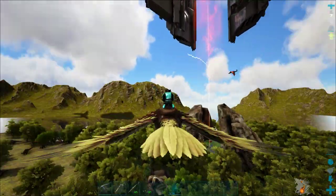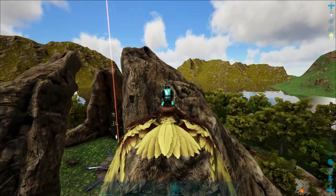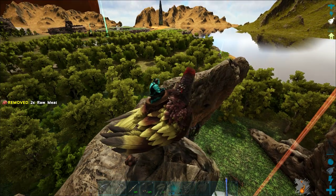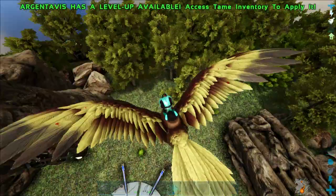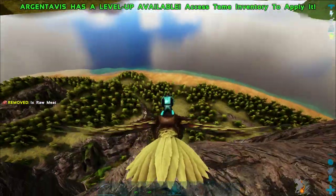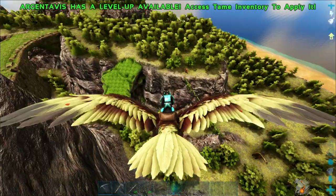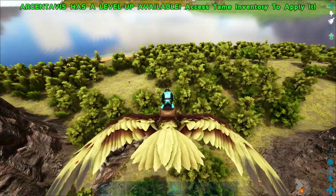There are big snakes that spawn just by themselves I guess. There are big quetzals up here — cool. This is one of the obelisks, right near the red obelisk. I can see the big circular area over there — that's where I found the explorer notes and I know there are definitely metal spawns inside there. But I really don't want to travel all the way over there just for metal. Are these Argentavises? No, it's griffins that can do the dive bomb, isn't it?